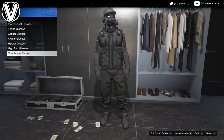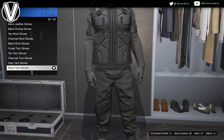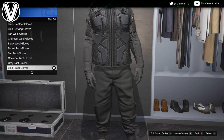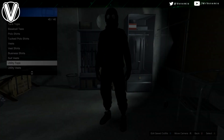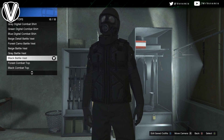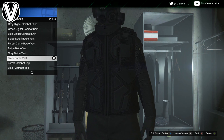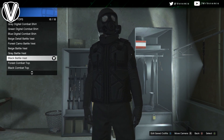Once you've decided on your top, go down to shoes. You can either go with black high tops or black skate shoes — black skate shoes have more invisible ankle and high tops have less. For accessories, I would go with black tack gloves or black woolen gloves. Once you've decided on all of that, save your outfit and then we are done.